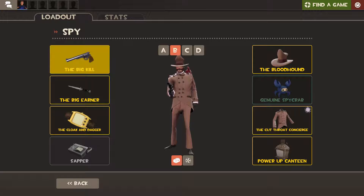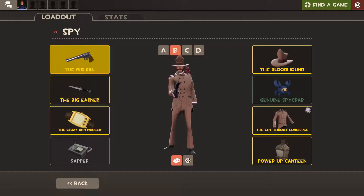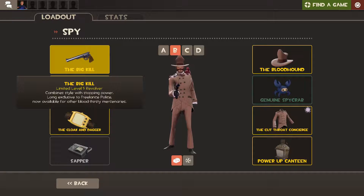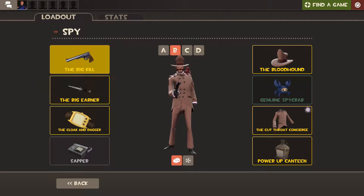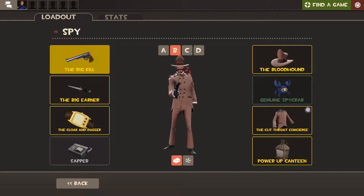Next up is the Big Kill for Spy. It's the Sam revolver from Sam and Max — it's the gun that Sam uses. It's just his gun and it's like a reskin of the stock revolver and I love it. It's my favorite.